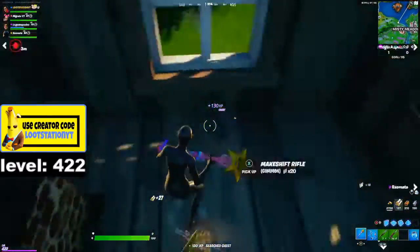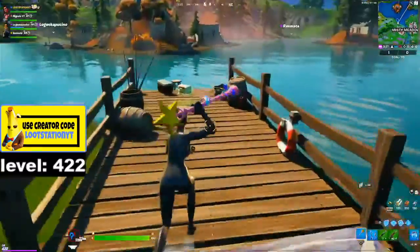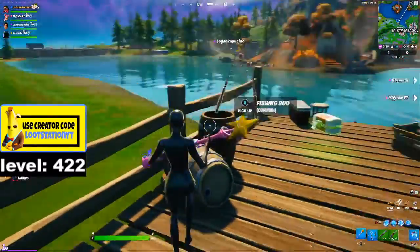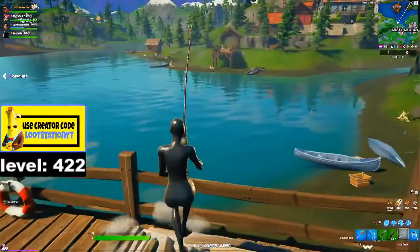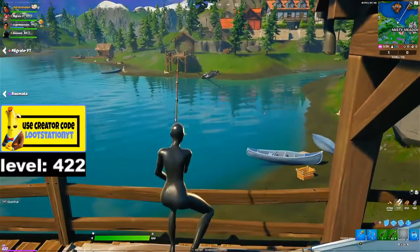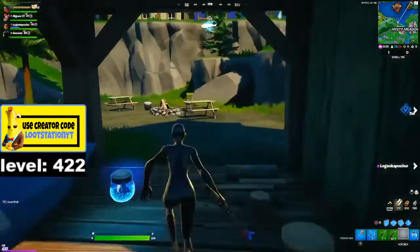Grab this chest — a loot box can spawn here and a gold vault can spawn there. You can open them for XP. You can do some fishing — grab a fishing barrel, get a fishing mod or whatever, and then fish. Just wait till you get a catch and you'll get XP for first catch.